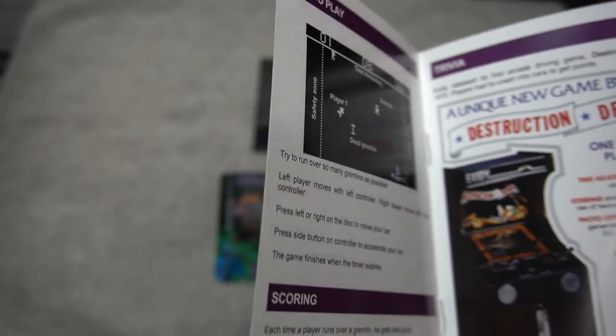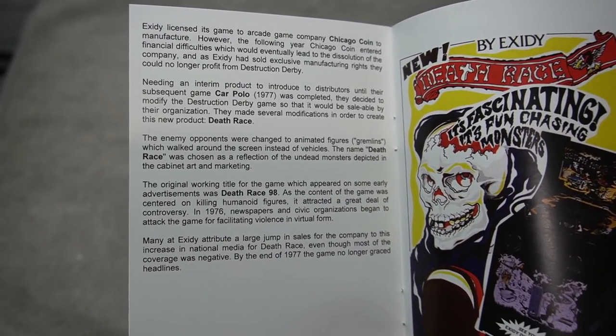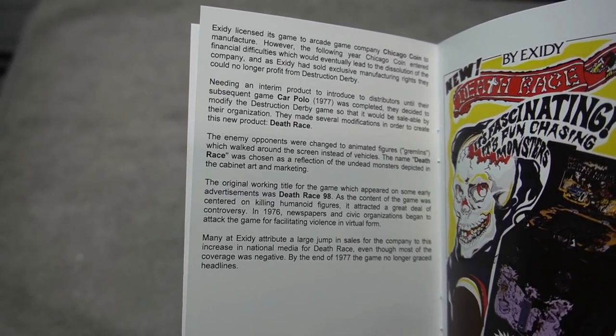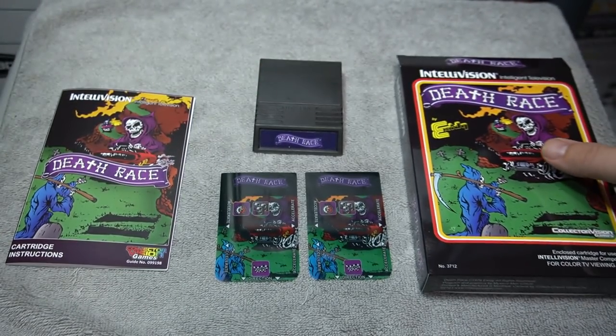The original, I believe, was black and white, but this version has a color option — and it's one of only a few ports of this game to home consoles. There also was an Odyssey 2 homebrew aftermarket game made. Let's check out the gameplay.